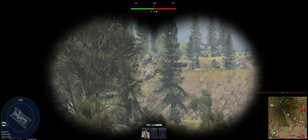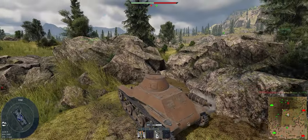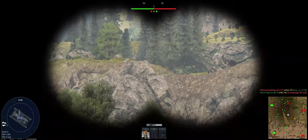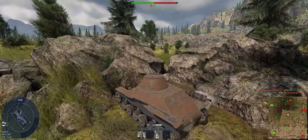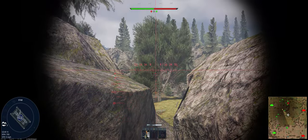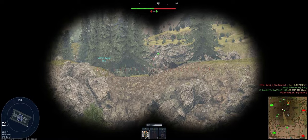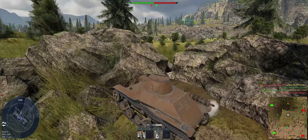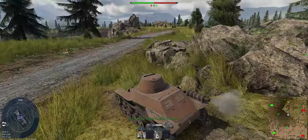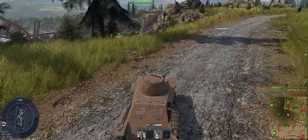Looks like there's somebody up in their sniper's nest. Let's figure out where that is. Let's start knocking down trees till we see them. Looks like somebody shot at our BT-5 from up on the hill. Nobody wants Bravo — I'll freaking take it.